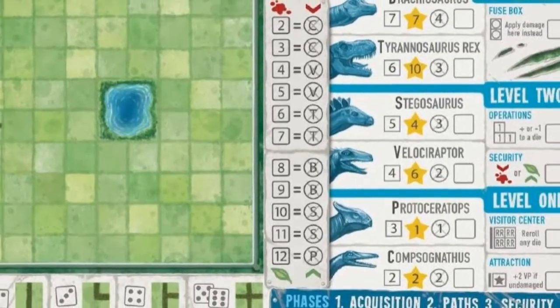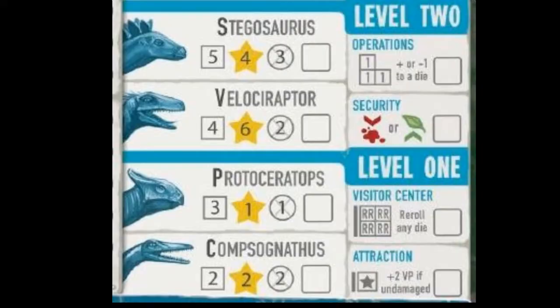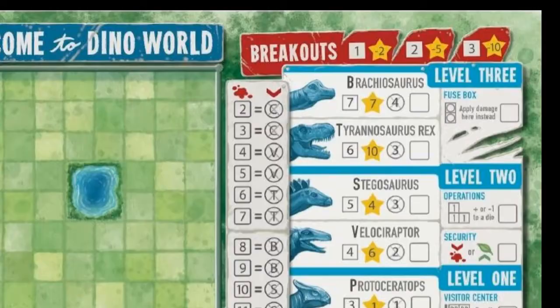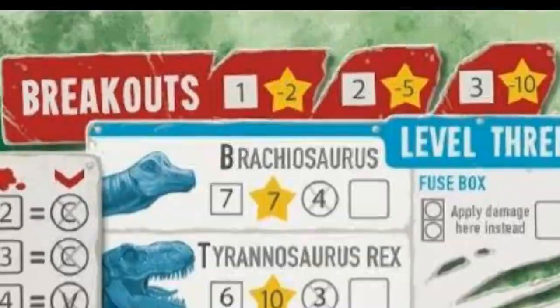Using dice, you work to build your own Dino World Park, adding paths, buildings, and of course dinosaur enclosures. Attractions and dinosaurs connected to the path are worth fame points at the end of the game. Every time a dinosaur breaks out, it's worth negative points. The player with the most fame at the end of the game wins.